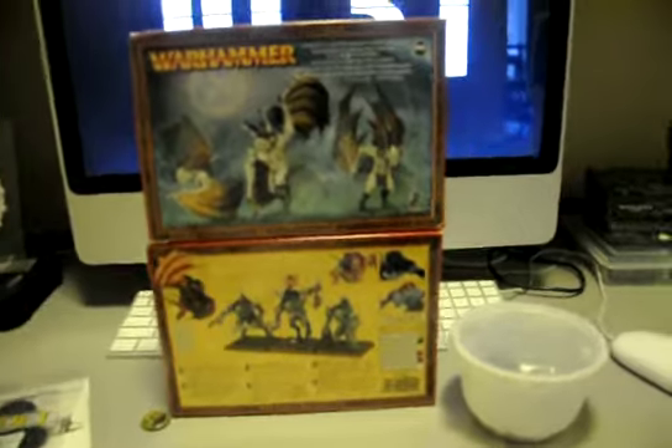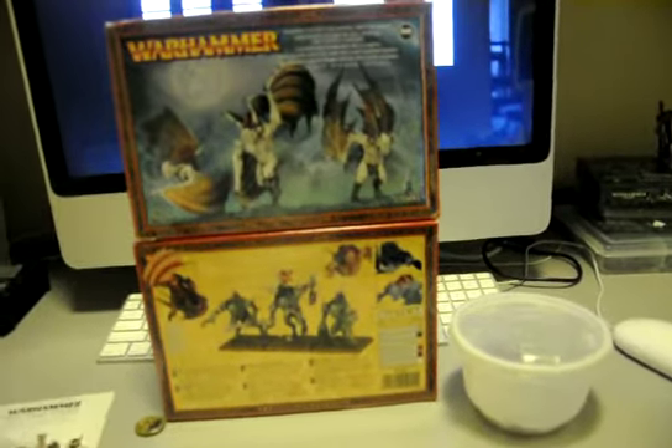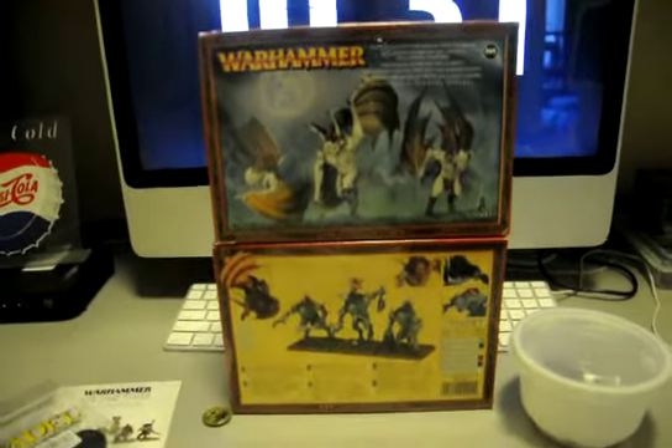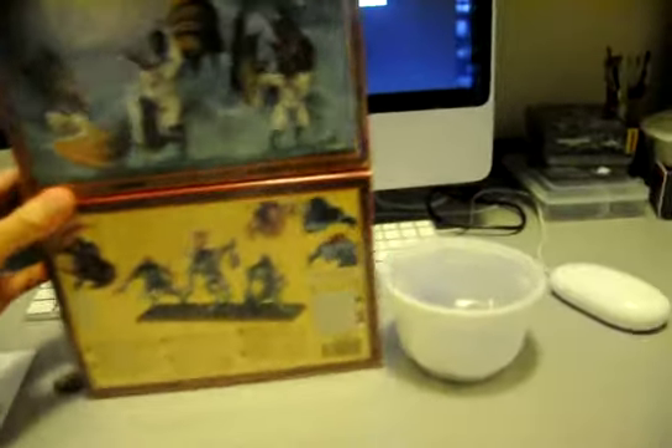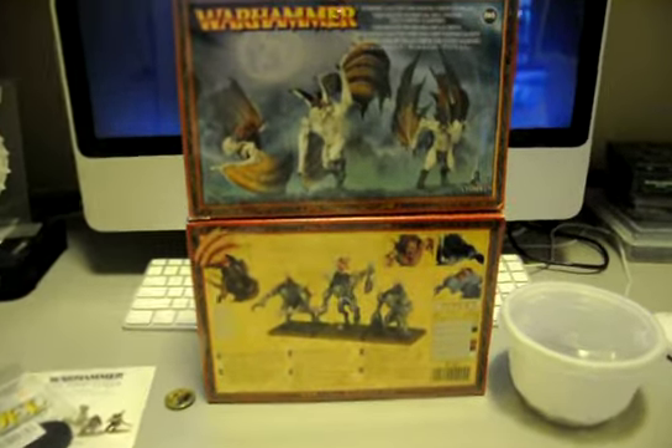I have some more models to paint for Spookytoberfest. I ordered two Kryptor/Vargaist boxes, as you can see, which cost me a kidney, but I think it will be well worth it. With these, I'm going to convert to grotesques using these bodies here. I won't use the Vargaist bodies.